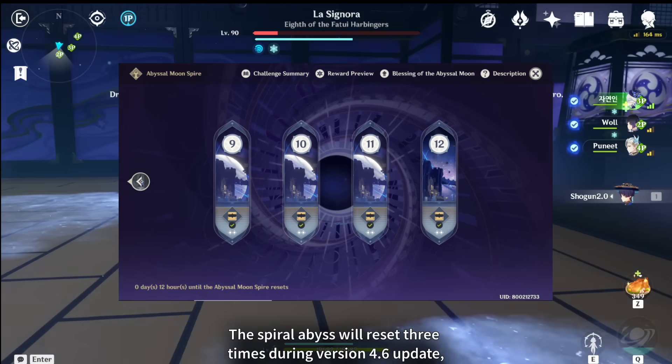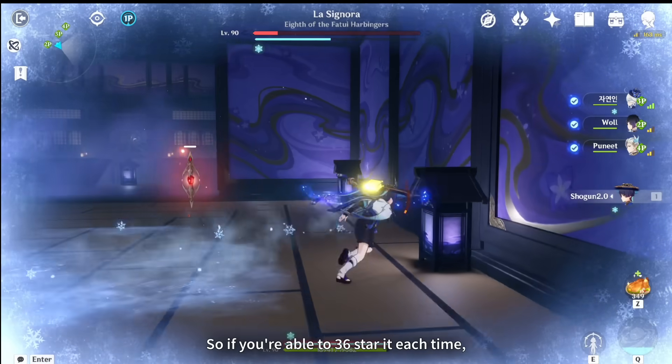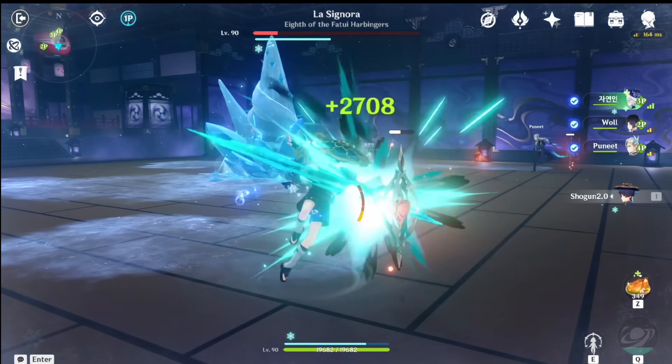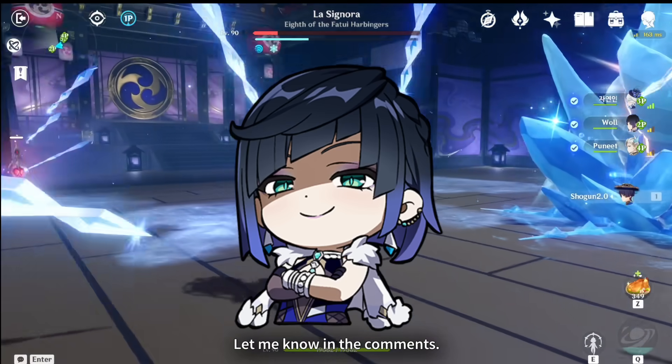The Spiral Abyss will reset 3 times during version 4.6. If you're able to 36-star it each time, you can get up to 1,800 primogems from there. By the way, how many stars did you get in this month's abyss? Let me know in the comments.